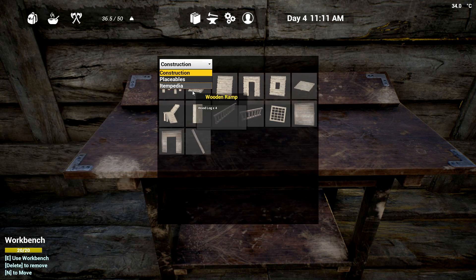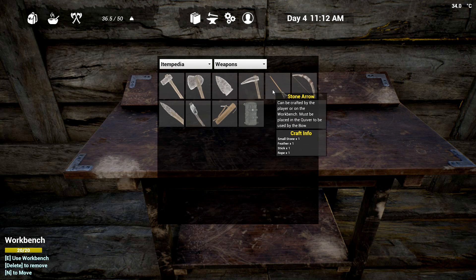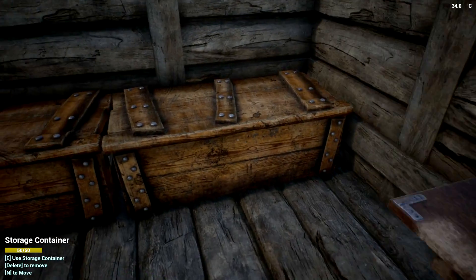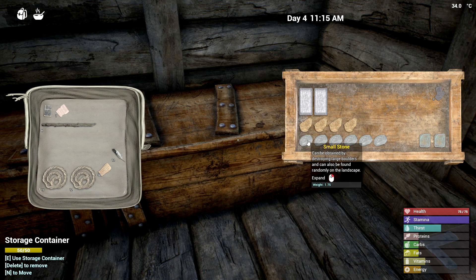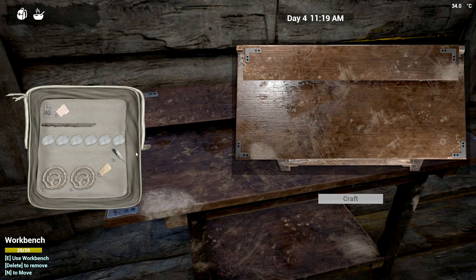Now I need to make the arrows. Checking itempedia: it's one feather, one stick, one rope, and one small stone. I've got a couple of stones just in case. I hear a bear — it sounds like two bears. I've got to hope he doesn't break down the buildings.